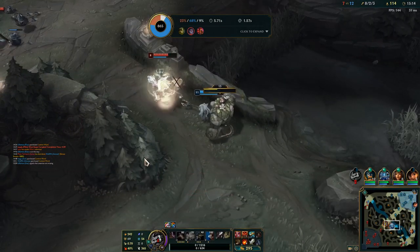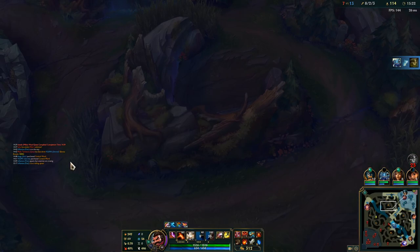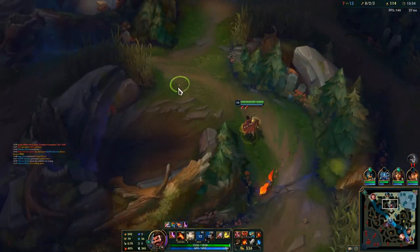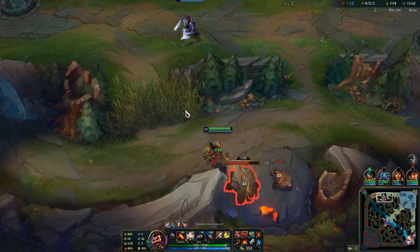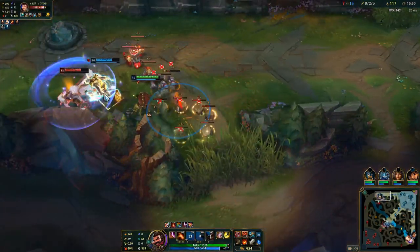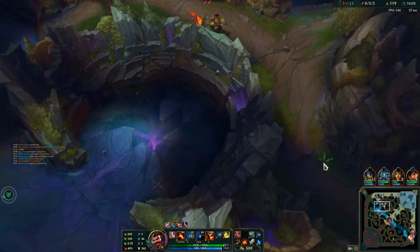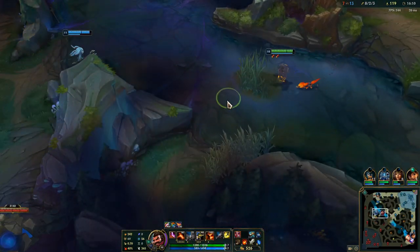From this point I don't see any chance for the enemy team to really carry versus me, especially with the items I have now. You'll notice in the next fight that I am significantly harder to kill and deal a lot more damage. At 15 minutes we're sitting on about 240 AD, and this could even be higher if I had played a little bit better. That top lane gap is quite big though.